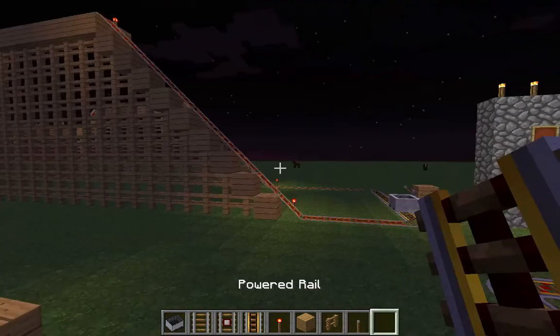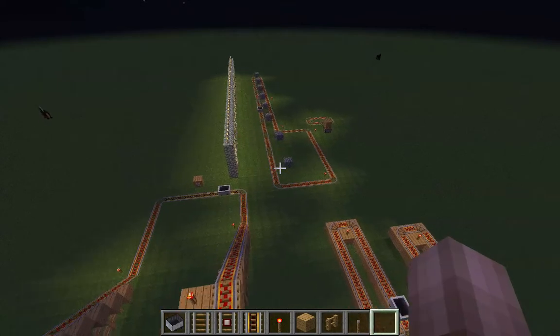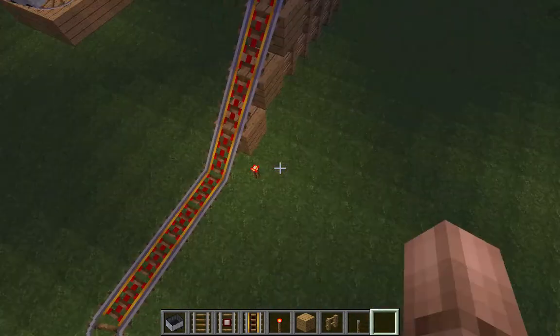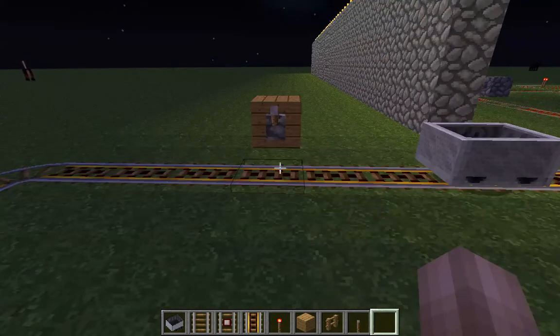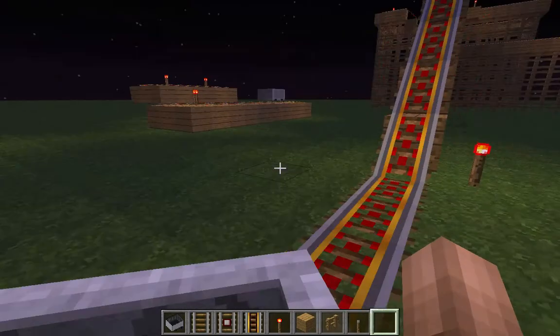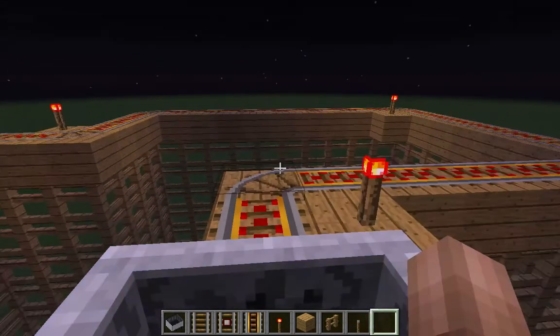Let's get to my real one — I'm gonna ride on this one. I built this world last night and filmed on this today. This is how I like to do a rollercoaster: I have redstone torches, I have a lever that starts it. You go on here, press W to start moving, and here's our rollercoaster.